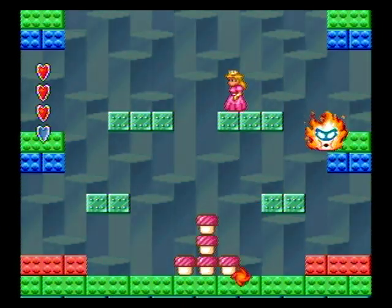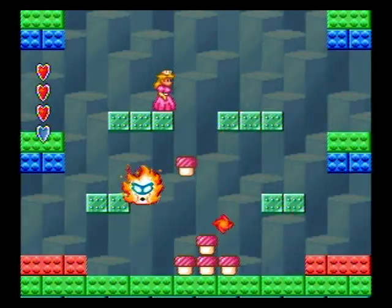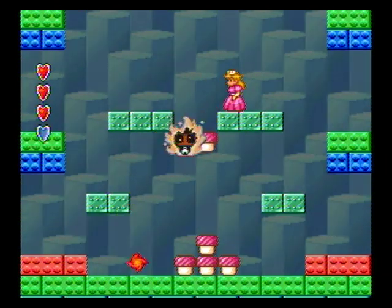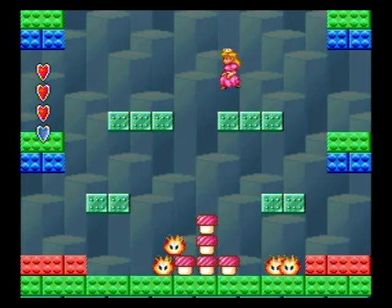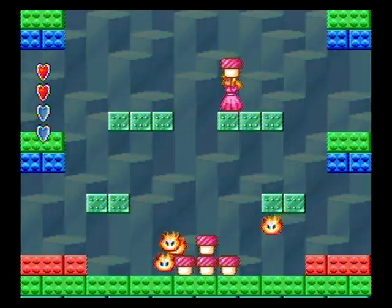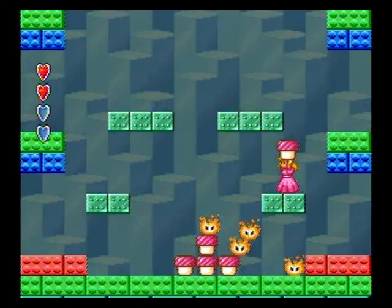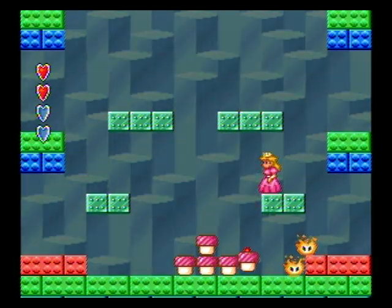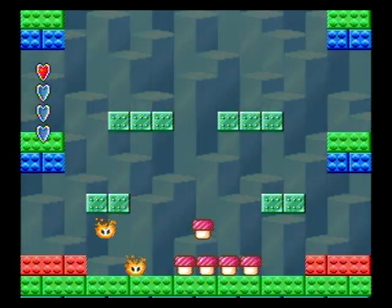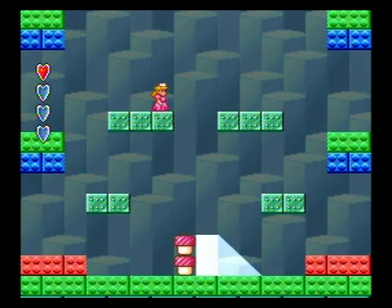Here is our fourth boss, and he is new and exciting. His name is Fryguy, and when you hit him three times, he bursts into these four little dudes — and they are a serious pain, because when you start to kill them, they actually get faster and jump further. So if you can try and kill them all in one go, or two goes, that's preferable. You can see they actually are much faster now. Just like that — had to get tiny, but whatever, it's done.